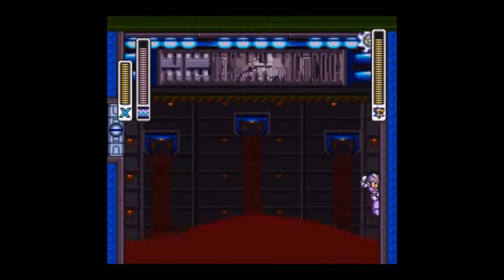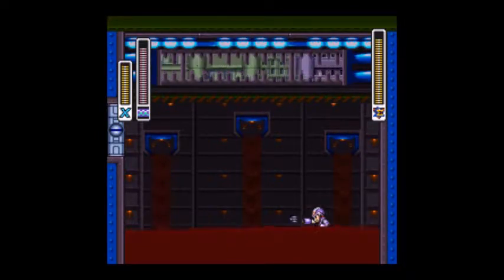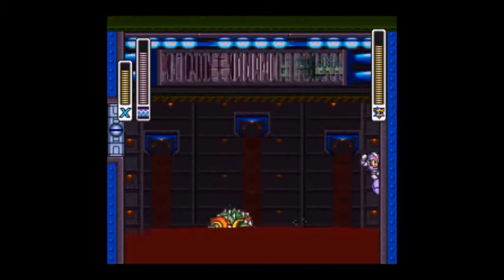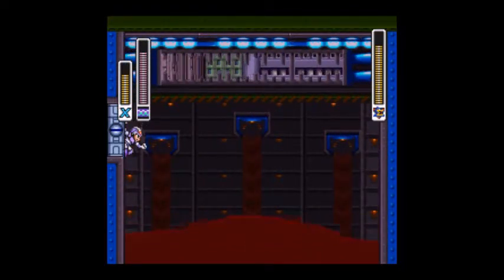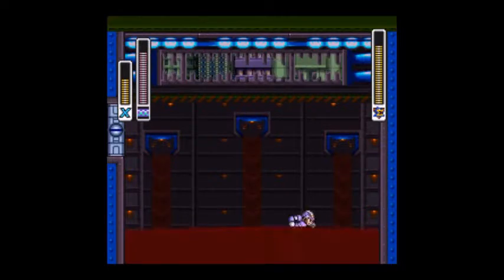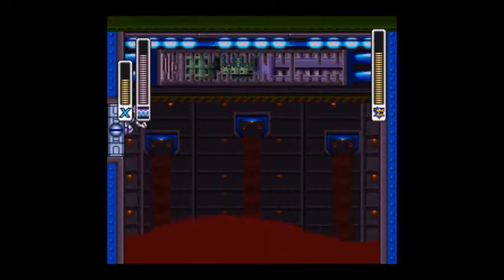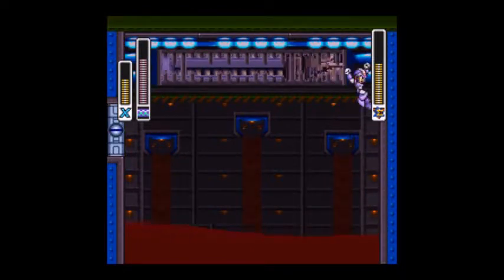I'm just gonna call it oil, because it can't be blood — that's not possible in a video game for children. After Wheel Gator shoots the wheel onto the wall, he'll try to jump up from the oil and grab you with his teeth. You have to shake out of it using your Super Nintendo skills. Then you're gonna want to hit him with the strike chain, as it is his weakness, and it'll do slightly more damage. But this can be a very long boss fight, so you have to be pretty patient.